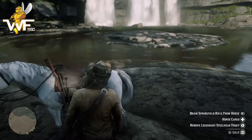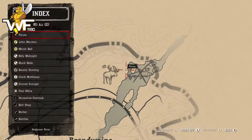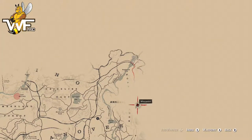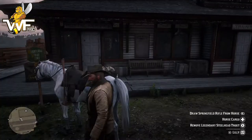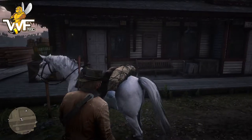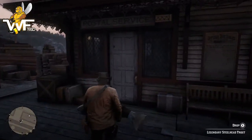Then you're going to want to make your way to the nearest post office. I think there is one I discovered pretty near — there it is, there's the nearest one here. Set the waypoint and off you go. Once you arrive at the post office, grab your fish from your horse, and obviously you're going to want to post it to Mr. Gill.